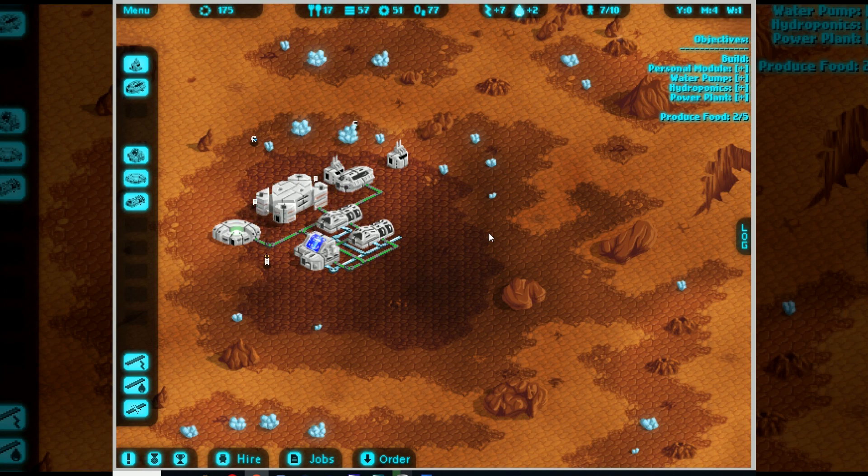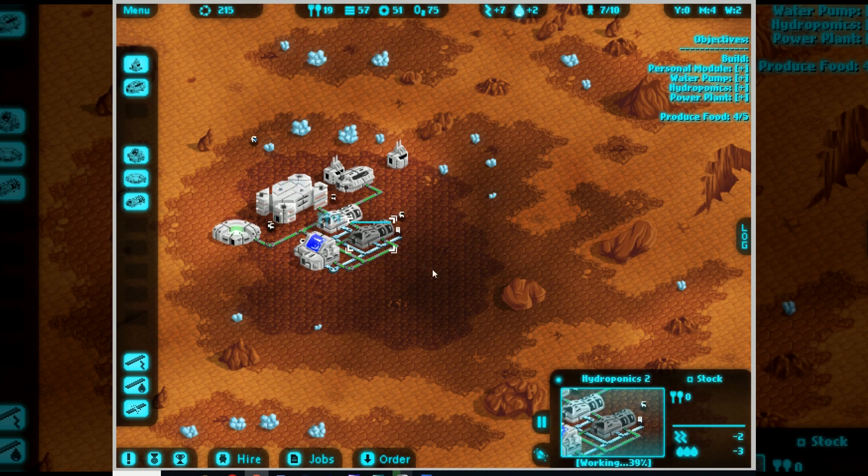Honestly this game - that kind of covers the basics of it. Now I just have to run this colony and allow it to finish, because all it cares about is finishing the list of objectives, and as soon as you do that you finish the mission. There's no bonuses, no score, no points - just do what you're told and then you can move on to bigger and better things. I'm just waiting for these hydroponics to finish their work.